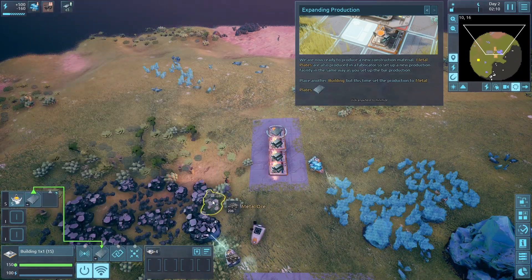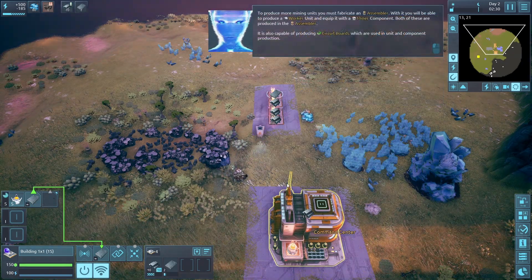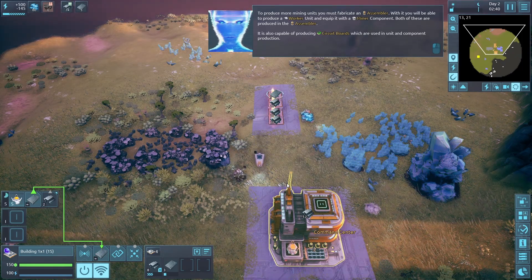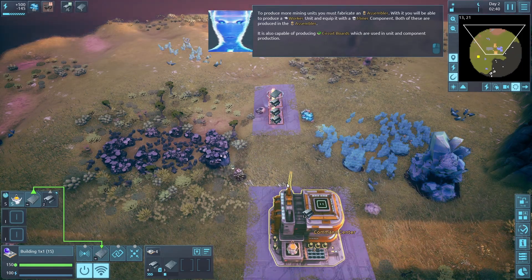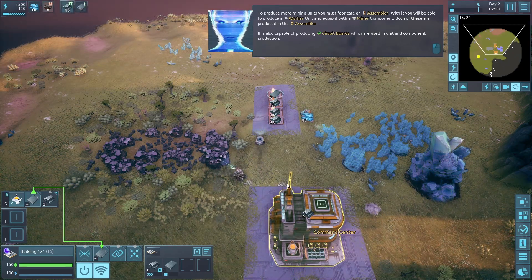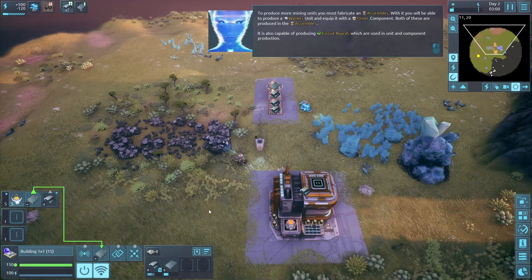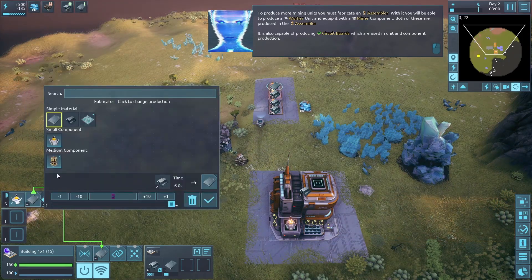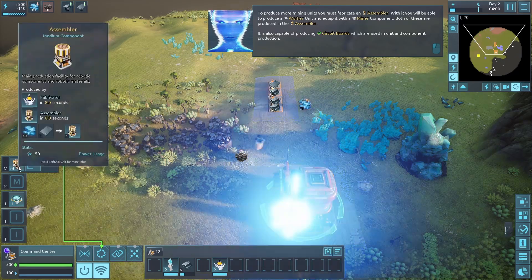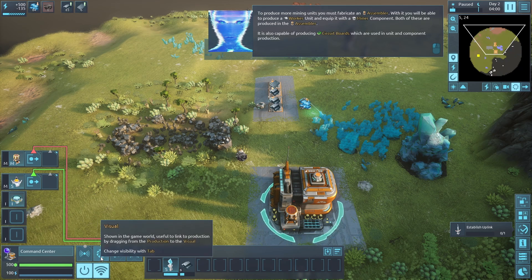Please make metal plates to produce more mining units. Worker units equipped with a miner component are both produced in the assembler, which is also capable of producing circuit boards used in unit components. We need to fabricate an assembler - I'm guessing this is it. All right, we built this, and now can we socket that too? Hey!